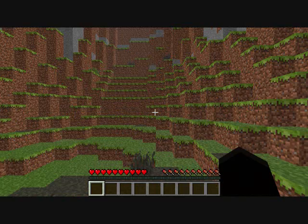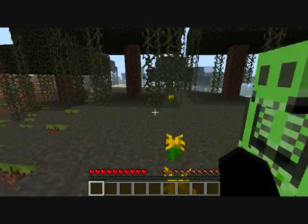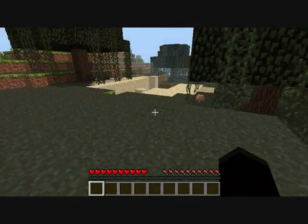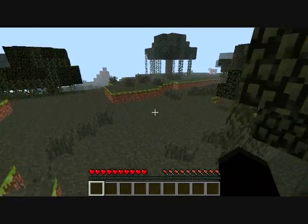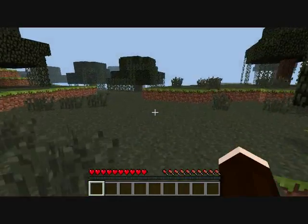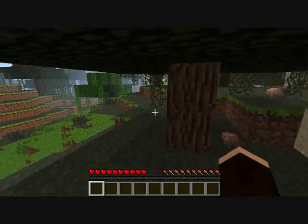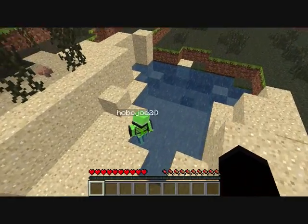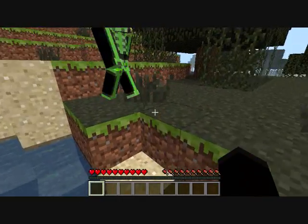We are in a swamp land biome — well, it's like half swamp. We're going to go through a couple things from the new version of Minecraft. Look at the water texture — that's the swamp water. The entire chunk, any water below here, will be that color.